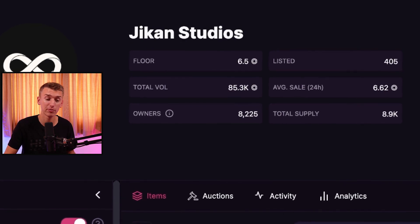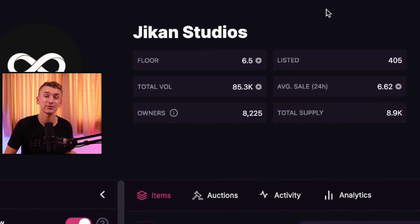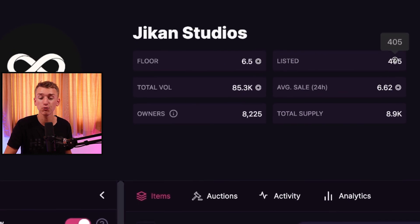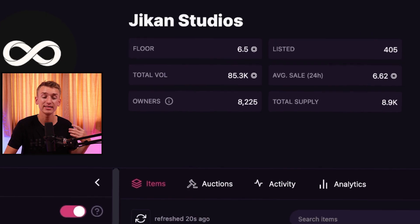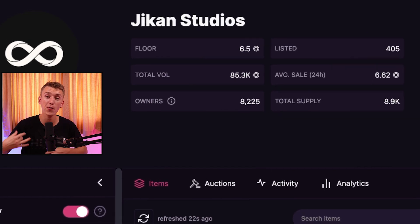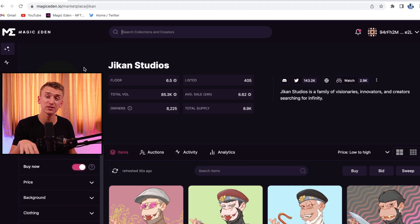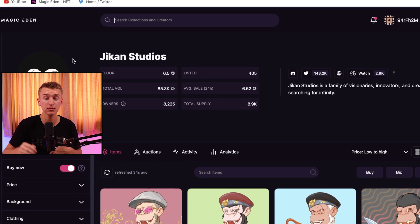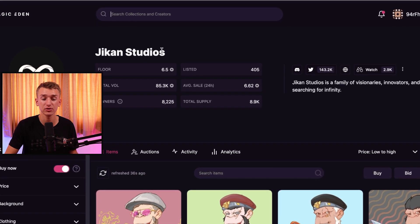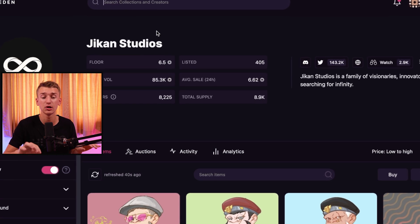Next up we have Jaikin or Gcon Studios — however you want to pronounce it — currently sitting at 6.5 Solana, closing in on 100,000 Solana in traded volume, with only 400 listed out of an 8,888 supply. These guys are pumping because of their art upgrade. They're also coming out with a roadmap 2.0 really soon. I talked about this project in a previous undervalued NFT video when they were sitting at around 3 Solana.